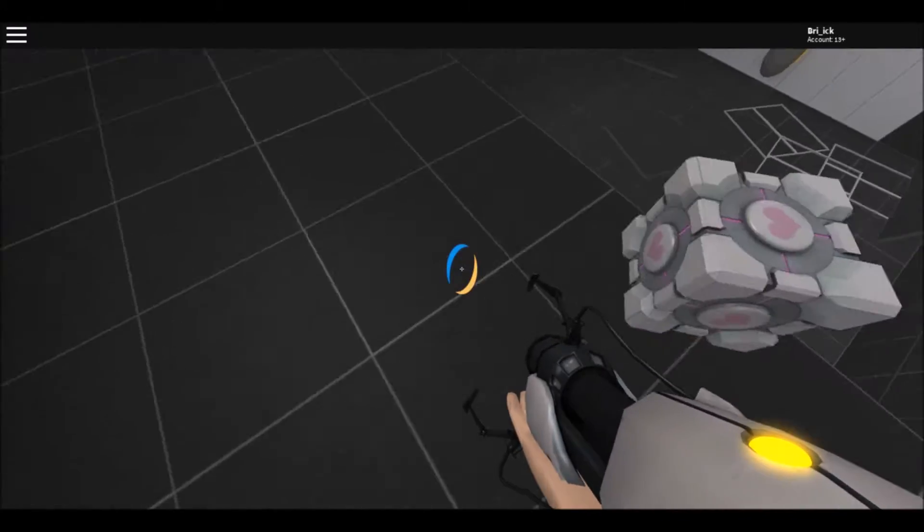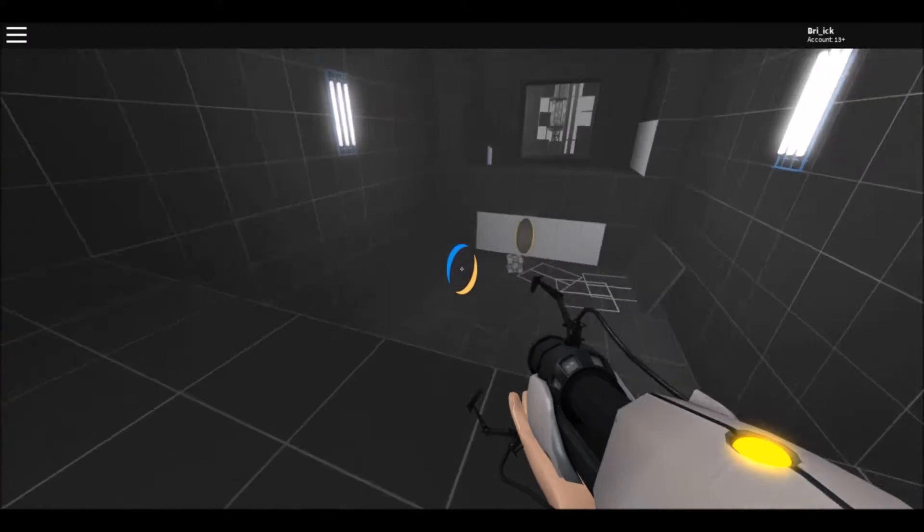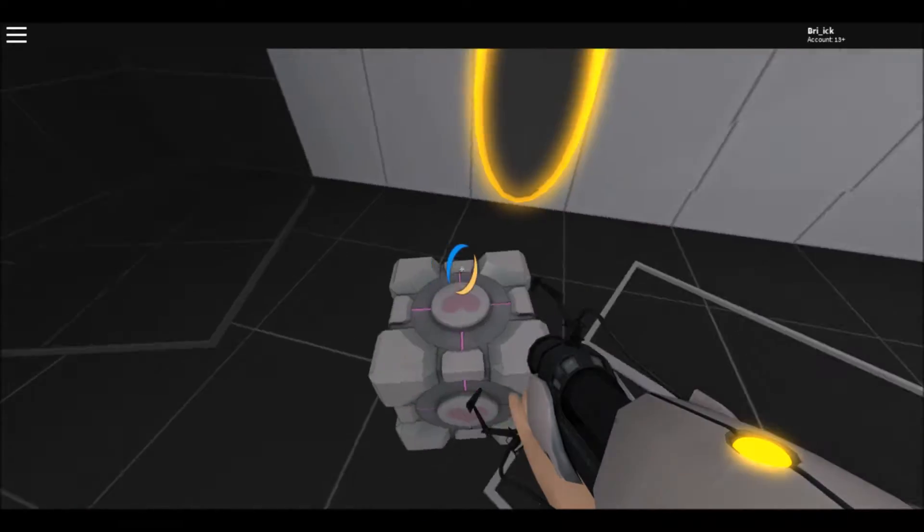The cube can even come through the portal, so that's awesome. By the way, you use E to interact with everything, like you would in the actual Portal game.